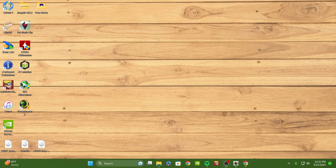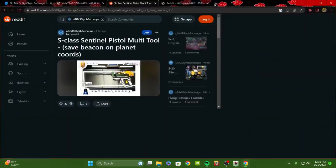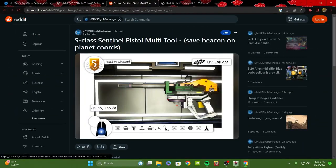Alright guys, today we're doing a guide on how to get any S-class multi-tool that you want. First things first, I'm going to show you glyphs, portals, and get into talking about galaxies and things like that. So first things first, this is the multi-tool we have chosen and the glyph we have chosen.